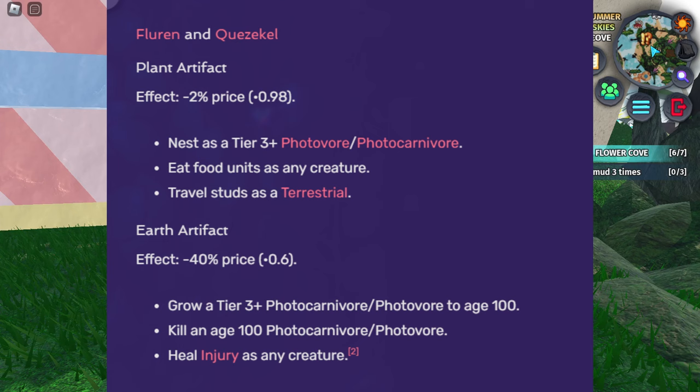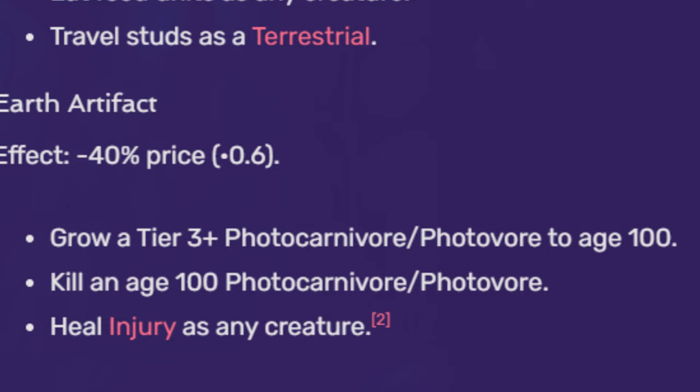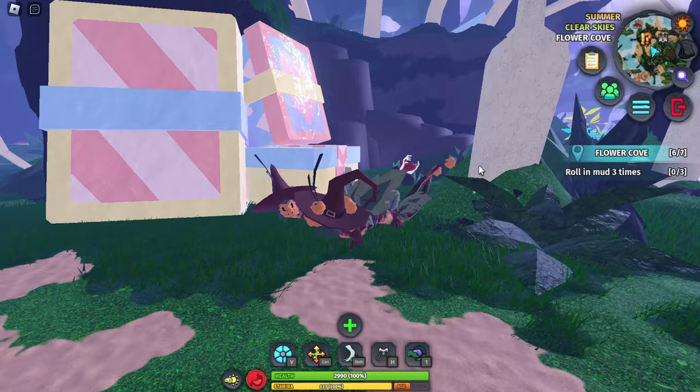Both plant and earth artifacts give you a price discount, but you don't want to focus on plant artifacts because they only give a 2% price decrease. Earth artifacts decrease the price by 40%. Basically, you can either grow a tier 3 plus photocarnivore or photivore to age 100, kill one, or heal injury. The heal injury thing is a low chance, so it's pretty difficult unless you get alt accounts. So the thing we're going to focus on is growing a tier 3 plus photocarnivore to age 100.